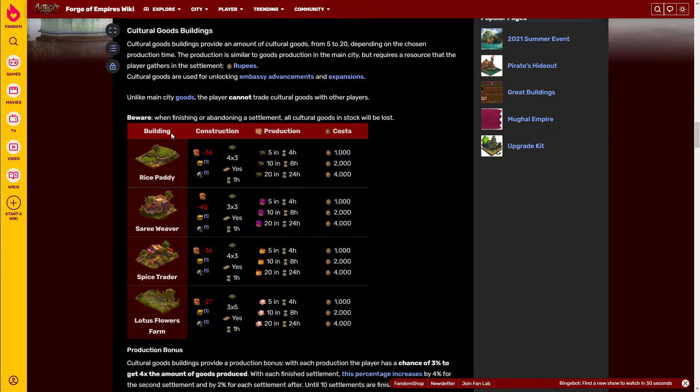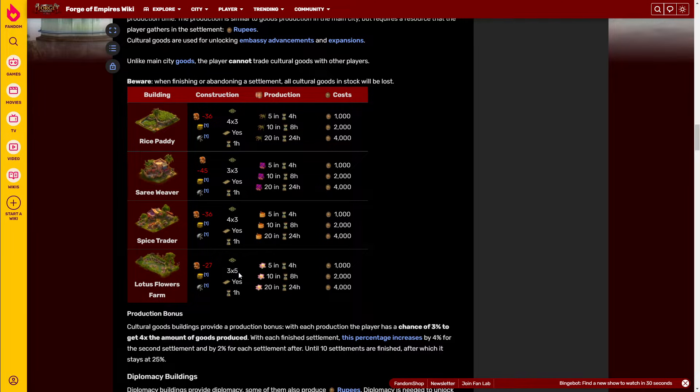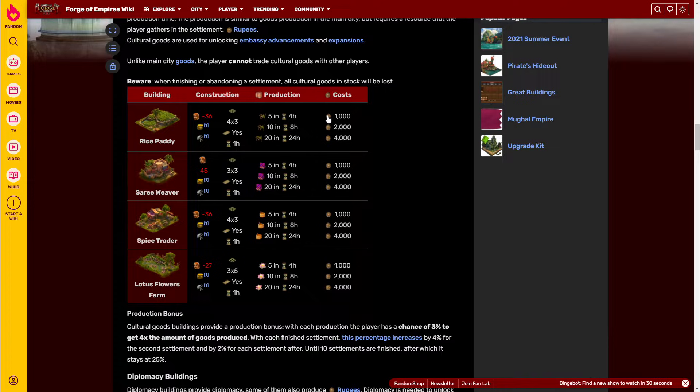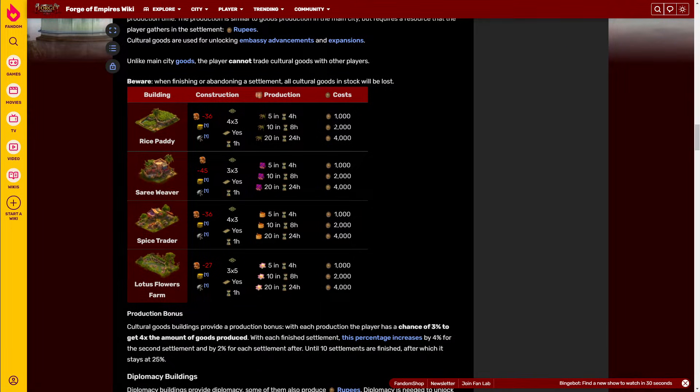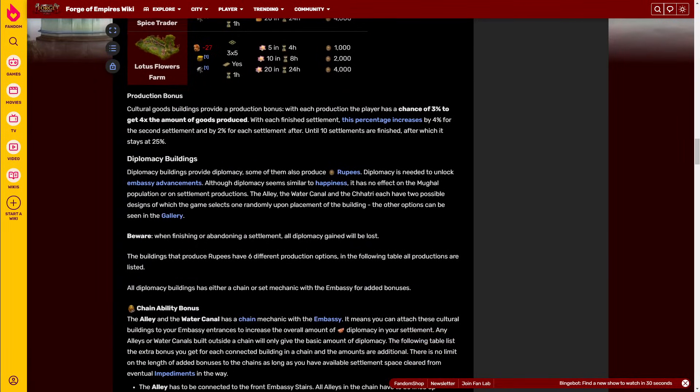We have the goods buildings: the rice paddy, the sari weaver, the spice trader, and the lotus flower farm. These are 4x3, 3x3, 4x3, and 3x5 — quite standard sizes we've seen before. They produce the same amount of goods as in previous settlements: 5, 10, and 20. The cost is also the same as other settlements that require normal secondary currency to produce.